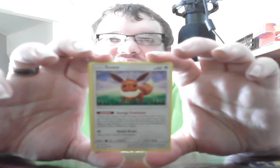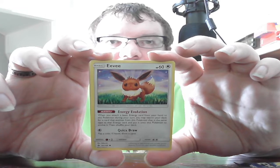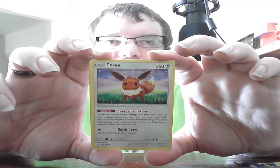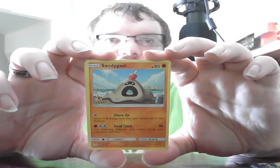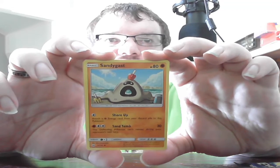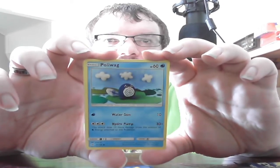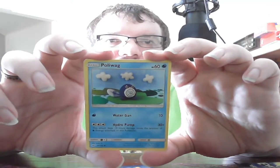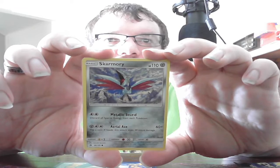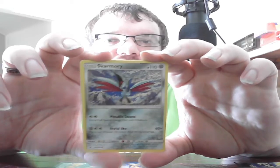We start with Basic Eevee, HP 60. Ability Energy Evolution: when you attach a basic energy card from your hand to this Pokemon, search your deck for a card that evolves from Eevee matching that energy type, put it on Eevee to evolve it, then shuffle your deck. Quick Draw: flip a coin; if heads, draw one card. Basic Sandygast, HP 80 Fighting. Shore Up: attach a Fighting Energy from your discard pile to this Pokemon. Sand Tomb: 30 — Pokemon can't retreat during your opponent's next turn. Basic Poliwag, HP 60 Water. Water Gun: 10. Hydro Pump: 30 plus — does 10 more damage for each Water energy attached, up to 60 total. Basic Skarmory, HP 110 Steel. Metallic Sound: discard a Special Energy from each Pokemon. Aerial Ace: 60 plus — flip a coin; if heads, does 30 more damage for a total of 90.